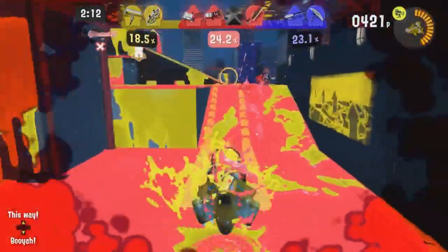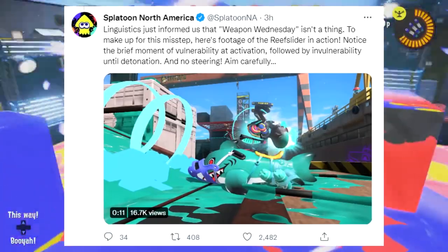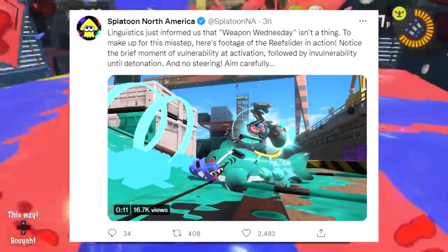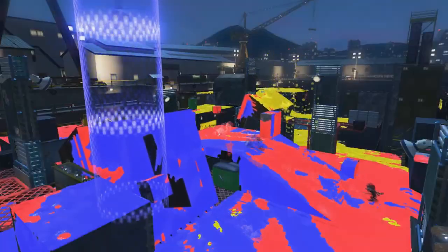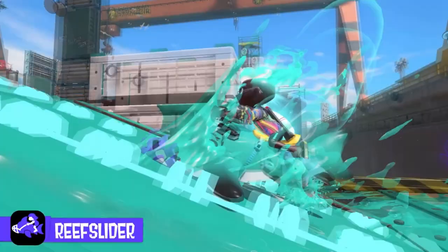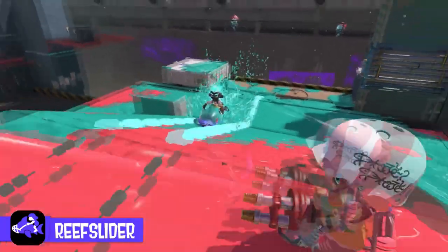We did it — we got a new Invincible special. Nintendo this morning released new information about the Reef Slider, stating that this special will allow you to be invincible after you're able to rush in with it. This is great to have confirmation of, seeing as in the trailer we watch a Reef Slider player fearlessly charge into the oncoming fire of a Hydra Splatling.